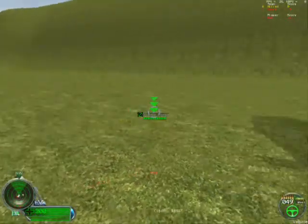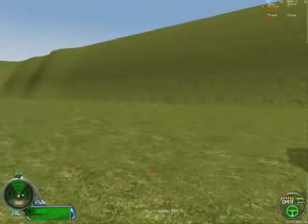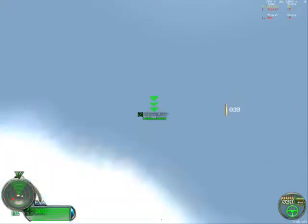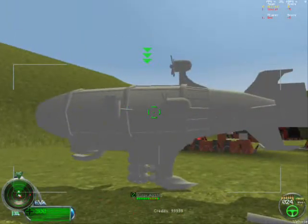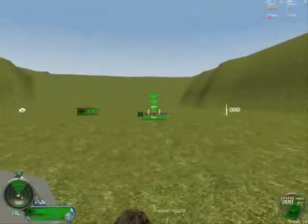We can do a script that changes the projectile of the turrets depending on what infantry you put inside. So you've got a fully working battle fortress which you can go pummeling the enemy base with. And you can aim right up — so if you see any of these Kirovs come in, you can get your usual five Guardian GIs in there and just blast the sucker out of the sky.